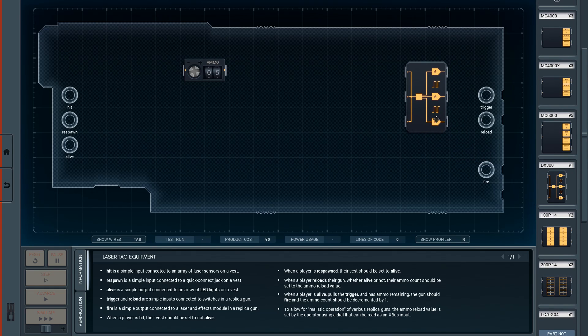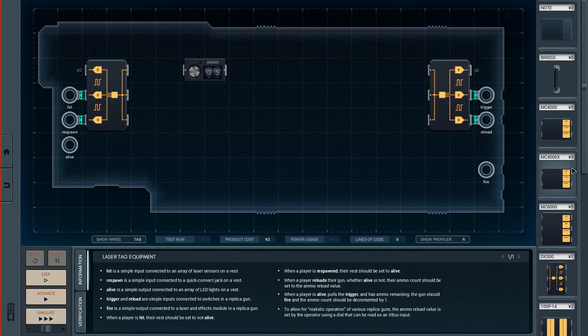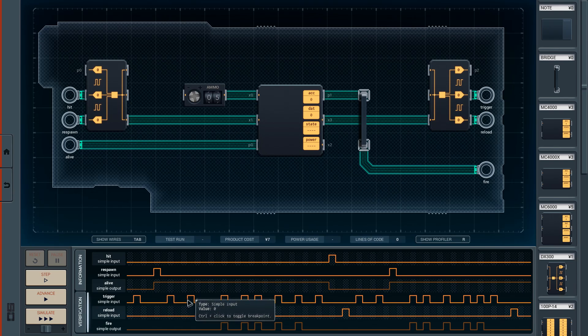I'm going to do the obvious thing and have these as my inputs. This is my standard way to start. I think I'm going to presume that we can fit everything onto this single chip. Attach this here to X0. This is going to be my ammo counter, and this is going to be telling the system that I'm alive. We need a bridge over the top. Not that the amount of solder traces are a thing I need to be concerned about.